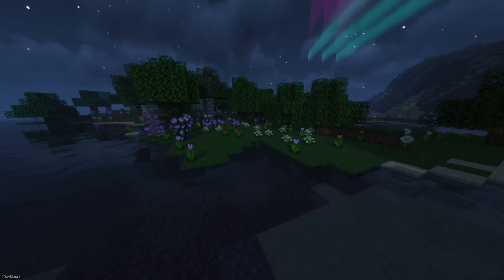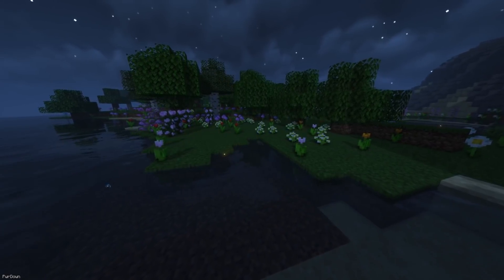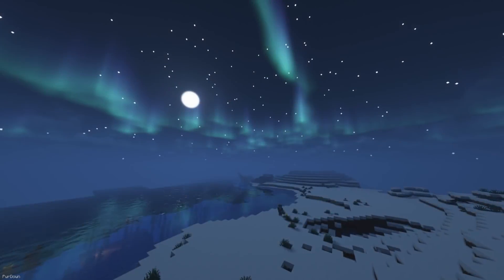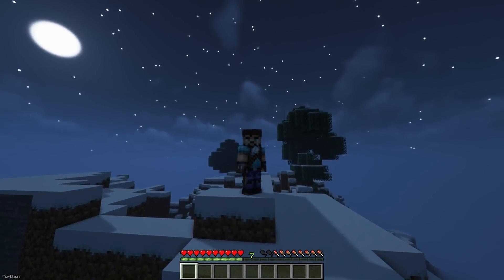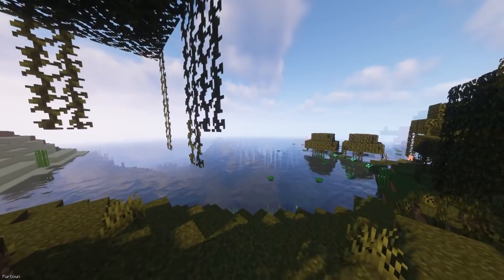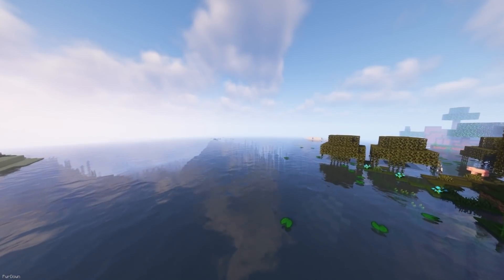Dynamic Surroundings is a beautification mod, adding lots of new features. During the night, some visual changes are made, with Fireflies being seen, mostly in Flower Forest biomes. If you head to colder biomes, then you might spot Auroras in the sky, and you'll blow hot air out of your mouth. The mod also makes some changes to sounds, as there's new footstep sounds for different blocks, and different biomes also have their own ambient effects.